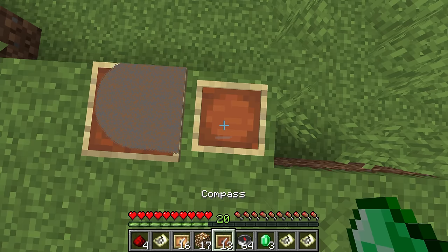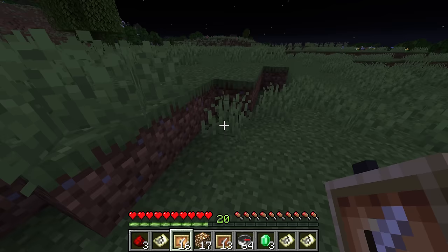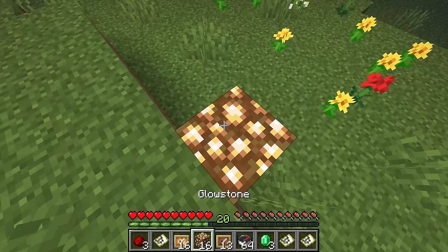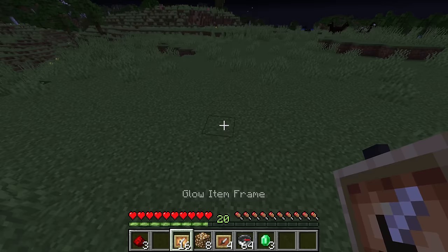Another interesting thing: with most items, they can be in eight different positions — north, east, south, or west, or the diagonals between. But with maps, they can only go north, south, east, or west. Now unless your base is perfectly lit up, you want to make sure the area where your maps are is bright enough. You can do this by placing your maps on top of glowstone — you can see those are at full brightness — or you can use glow item frames.